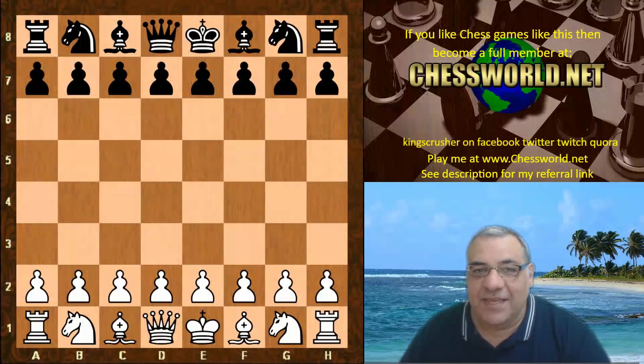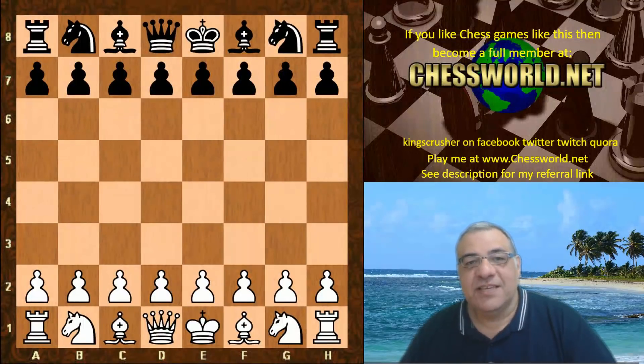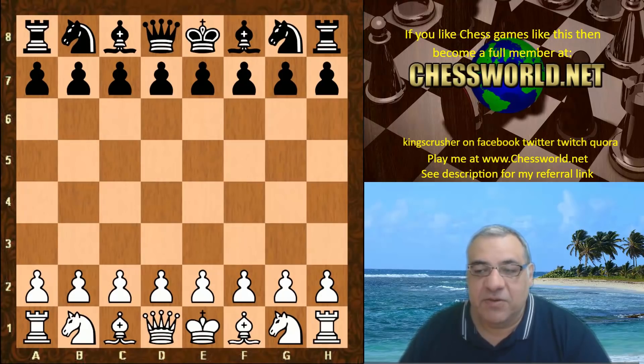Hi all. I have another incredible game of Leela Chess to show you today. Leela was playing against Fisbo 1.9. Fisbo on some rating lists for engines is ranked as high as seven, for example the CCRL 40 list. This was in the Chess.com blitz battle, five minutes with two second increments.